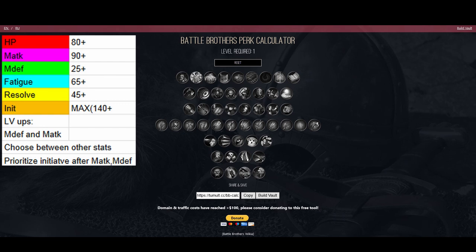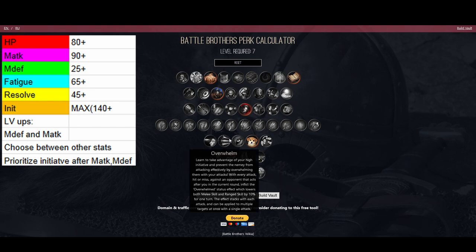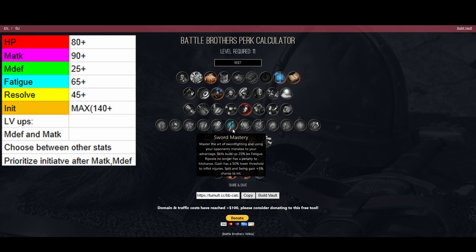Fencers are really stat-hungry so you want lots of good stats to start with. Try picking a high initiative background — thieves and assassins can be top tier but they're just so hard to find a good one. Start with the Student perk. At level 3 go for Colossus — it's the best friend of nimble brothers because you have less chance of getting hit and your HP investment becomes more economical. Level 4 go for Dodge, level 5 get Relentless, level 6 Underdog since you're going to get surrounded a lot, level 7 Nimble, and level 8 go for Duelist first — though depending on your playstyle you can also go for Berserk or Killing Frenzy first.